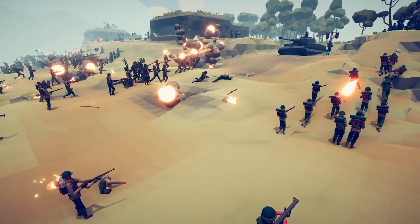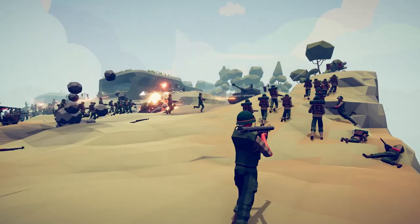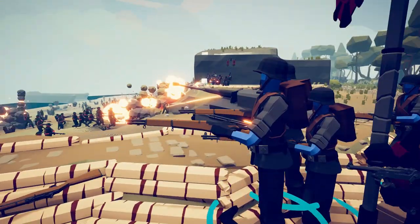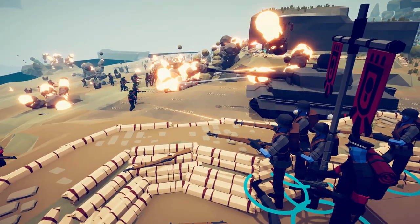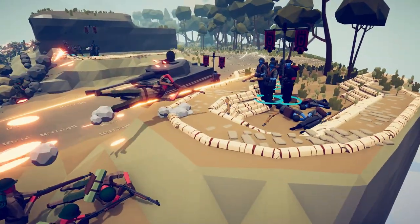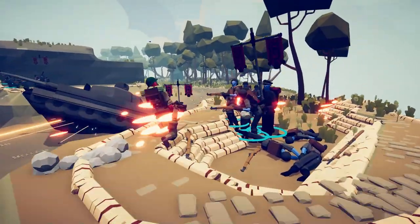We've got some bazooka troopers coming up here. Come on, get a line of fire going — start launching some shells at that thing because these Tiger tanks need to go down fast. We do have some G43 troopers defending this small little trench line with the Tiger tank. And we've got U.S. soldiers coming up over the top at them with shotguns, BARs, the whole nine yards.